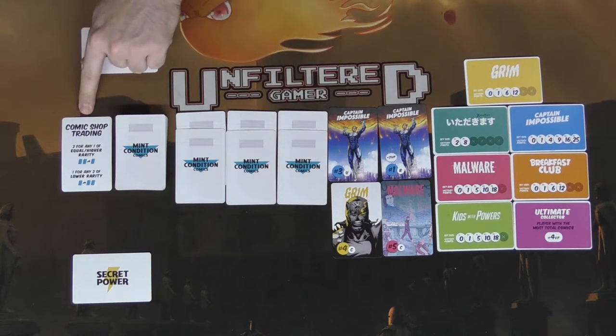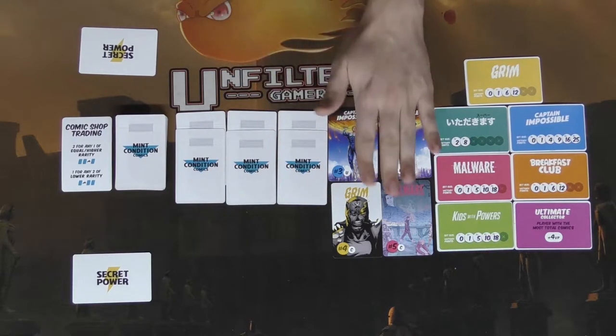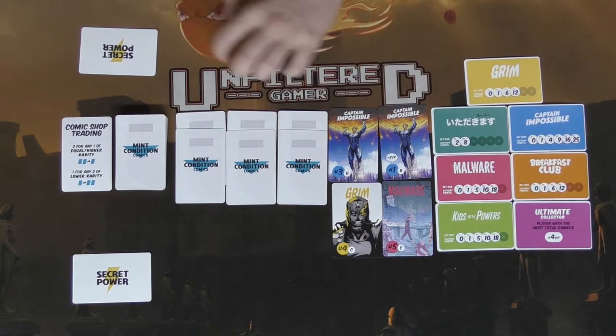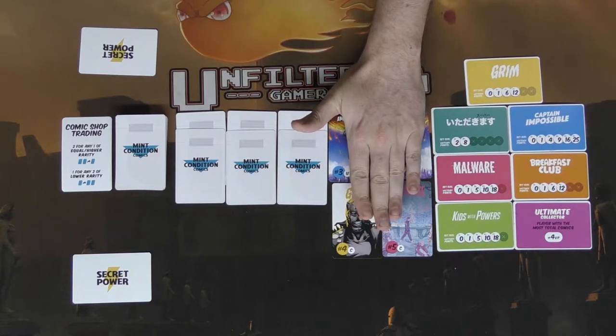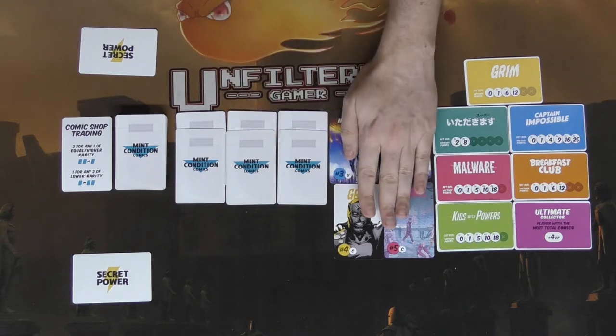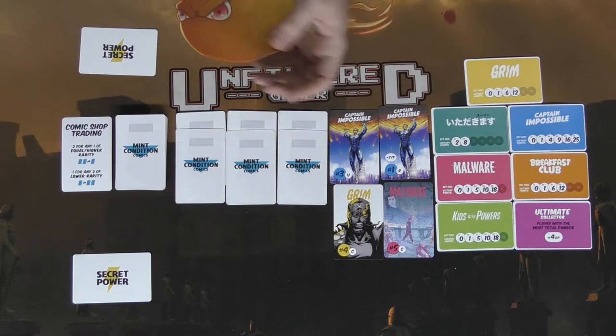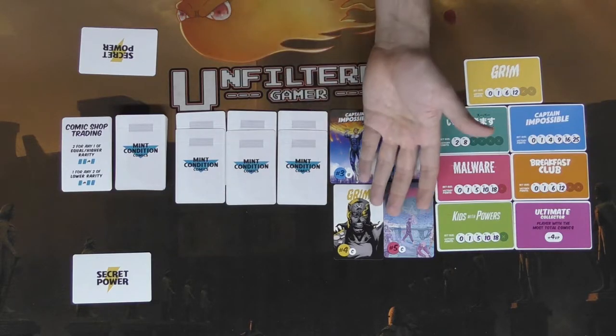For the shop, the comic trading shop card explains how it works. You can trade any two of your comics for one comic in the shop — put your two in, take one you want out. Alternatively, you can trade one better card for two from the shop: a rare for two uncommons or an uncommon and a common, or an uncommon for two commons.